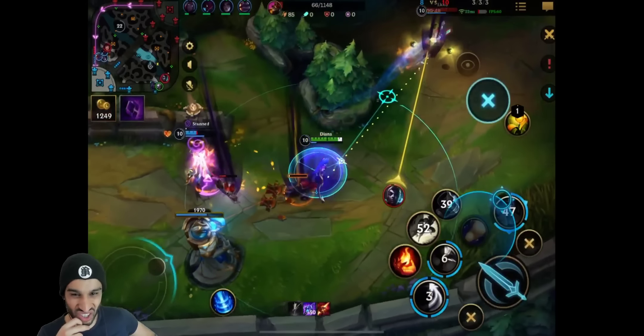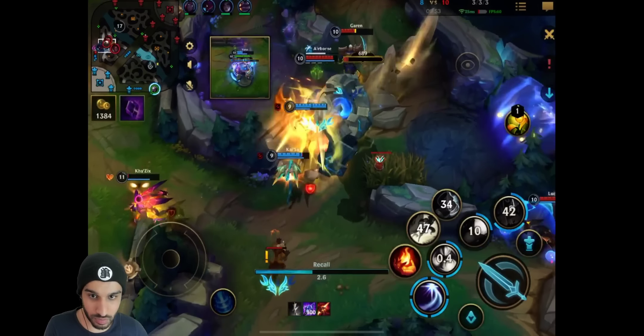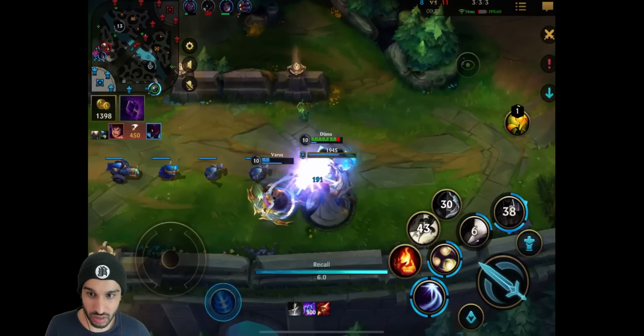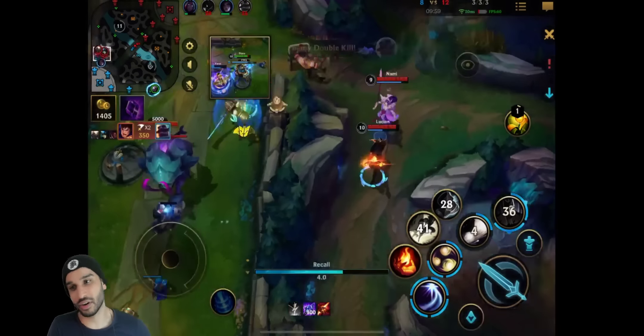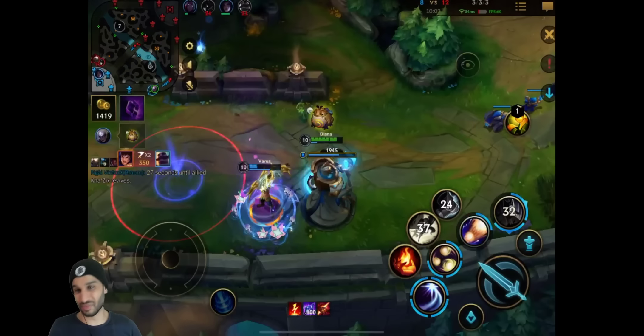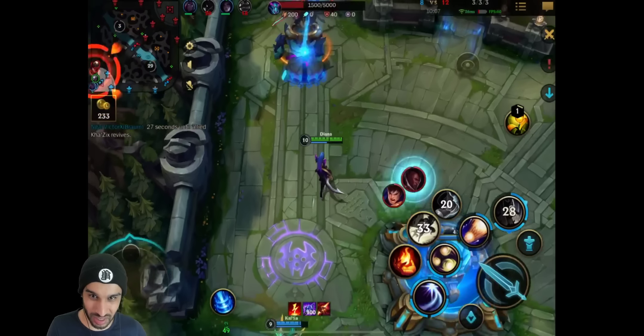He tried to one-shot Echo, but Echo has ultimate - if Echo times his ultimate properly you're not going to be able to hit that one. His team is trying to fend off the enemy. He should go back - he tried to go back but Echo stopped it. Did you see that? What a tilting game. Now they're going to lose the turret because of that.